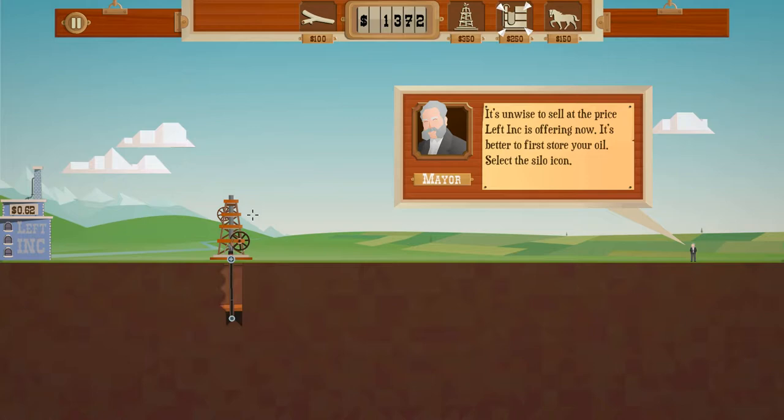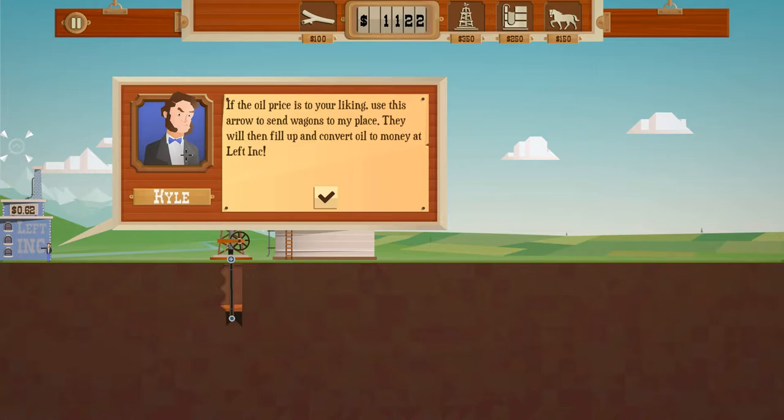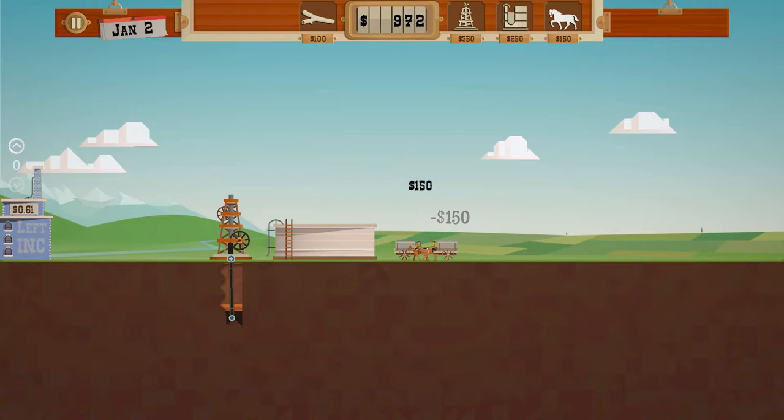I'm not super efficient playing the game — I basically just sell all the oil. It's probably better to watch the prices and you can maximize your income a little bit that way, especially once you get two. 'The oil price always fluctuates heavily — keep a close eye on it. If the oil price is to your liking, use this arrow to send wagons to my place. They will fill up and convert oil to money. If the oil price is getting too low, use this arrow to stop selling oil — your wagons will unload it again at silos.' Levels are time-based; this level ends on March 31st, which is not long.